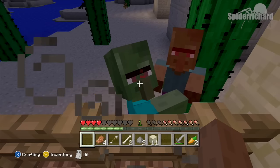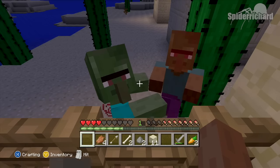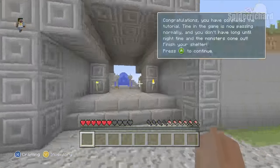So how do we cure a zombie villager you may ask? First of all we are going to need two things: a golden apple and a potion of weakness. We're going to be doing this tutorial in the tutorial level of Minecraft because it's very easy to get this achievement.